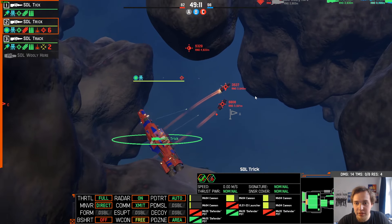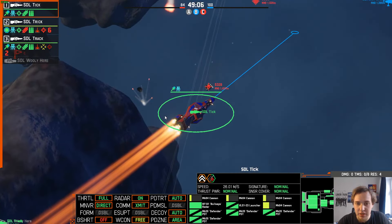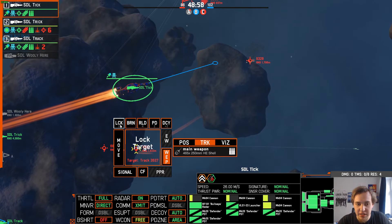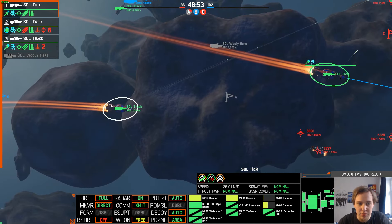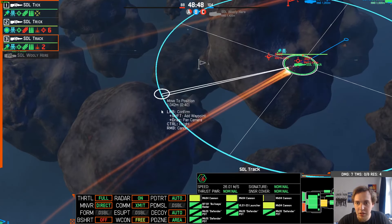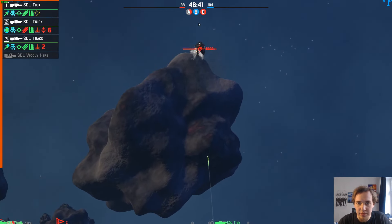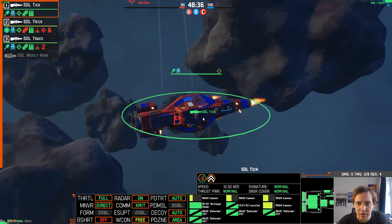We've got him in our sights. It looks like we're being jammed. The enemy is securing zone Atlas. Is that Sprinter dead? Looks pretty dead. One of the Keystones is also dead. Destroyer is dead. I'm going to signal it as killed so we don't accidentally get confused. The Sprinter is pretty dead as well.